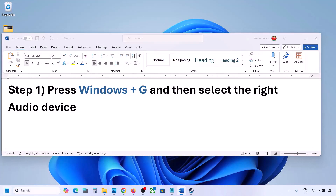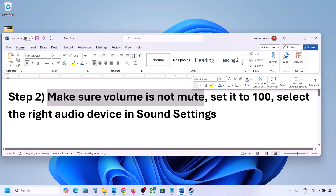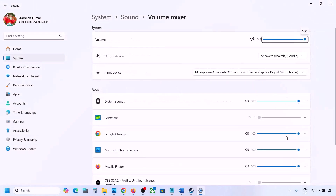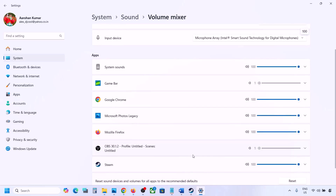Once you select your audio device, launch the game and check. The next step is to make sure volume is not on mute. Right-click on the speaker icon in the bottom right and click on Open Volume Mixer. Here you will see your game if it is running. Make sure the slider for your game is set to 100.